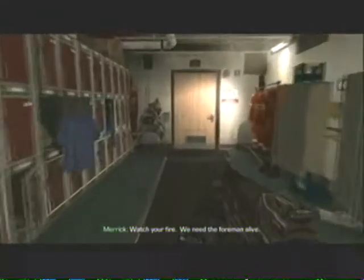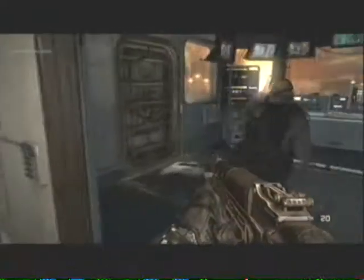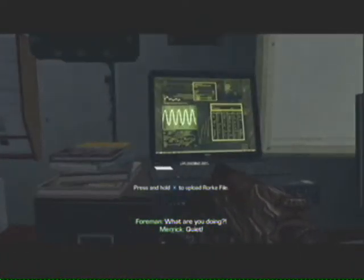File 11 is located in the mission Atlas Falls. Once you've stormed the common room you need to go through this door just here, and as soon as you enter take a right — the file is located on top of some cabinets.